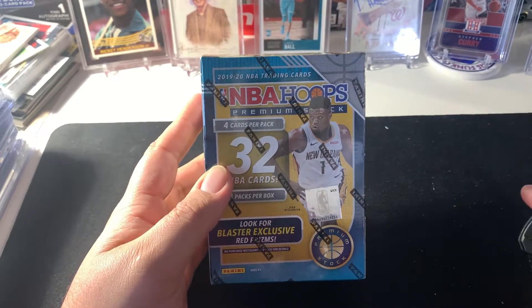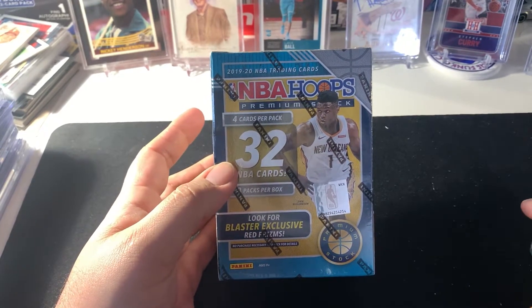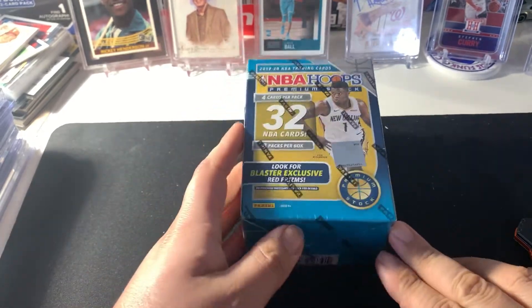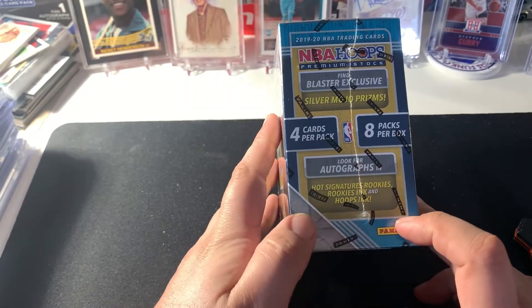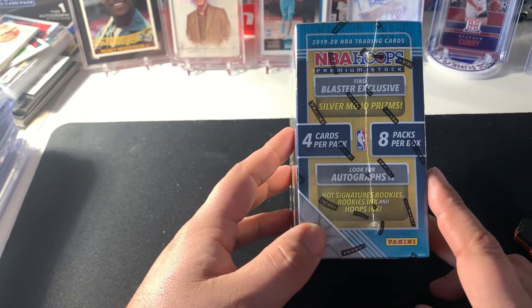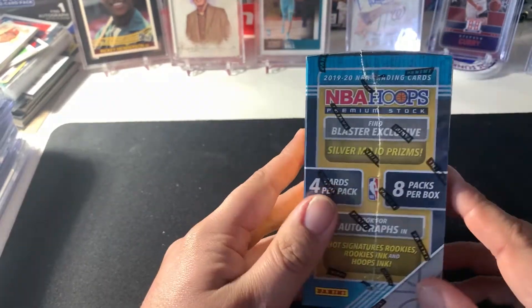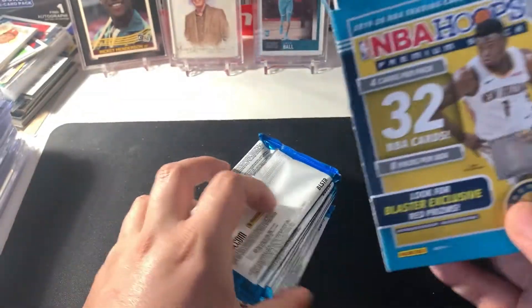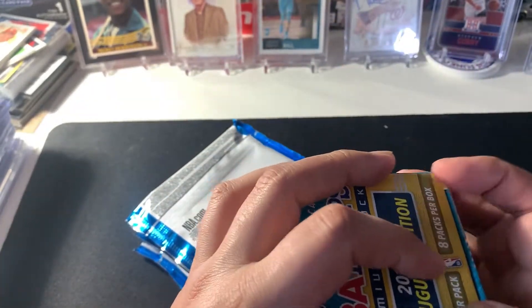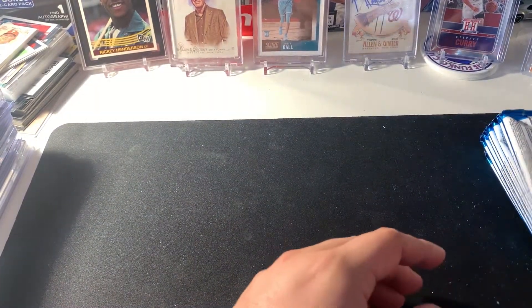What is up everybody, it's your boy Chef Sports Cards and today we got some basketball to rip. I got some NBA Premium Hoop Stock — these cards are awesome, they're kind of like a prism, a newer version. You get some silver mojo prisms, you get some purple disco ones. We'll see if we find some rookie ink or some autos. Eight packs, four cards per pack — let's rip it up. We got some Zion, some Ja's — hope we get lucky. I got my sleeves ready and my top loaders ready.